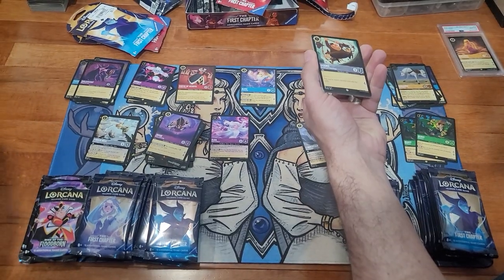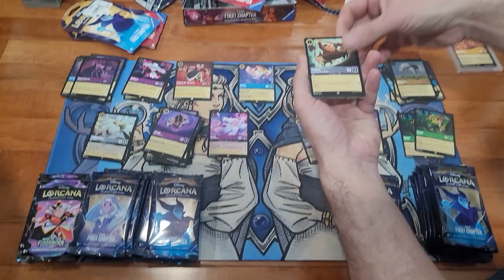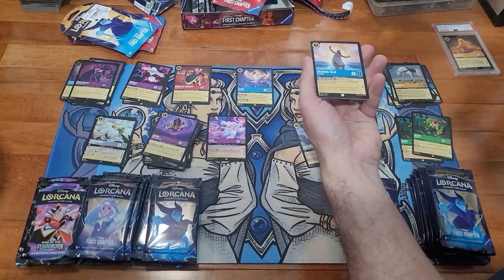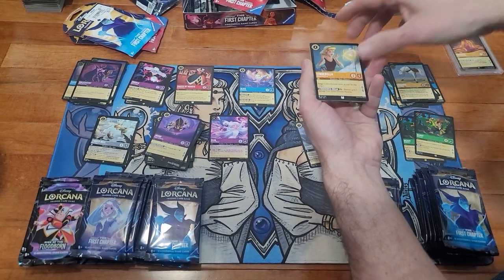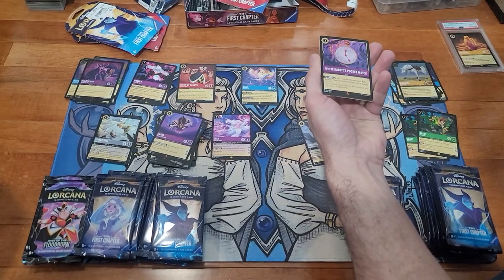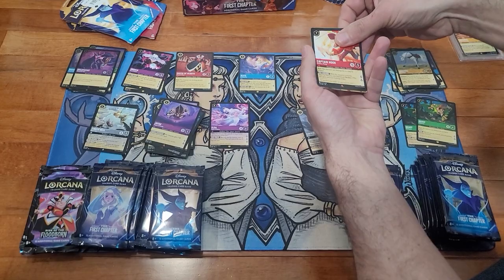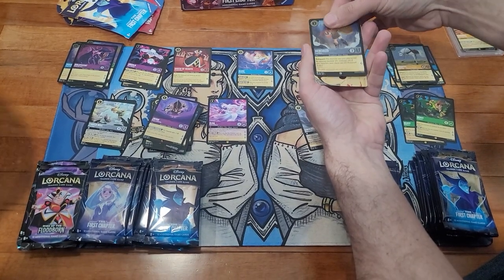Last time I pulled foil Belle. Got goons again, The Beast is Mine, Grandma, Cinderella — a foil White Rabbit's Pocket Watch or a normal White Rabbit — Captain Hook and a foil Hercules.